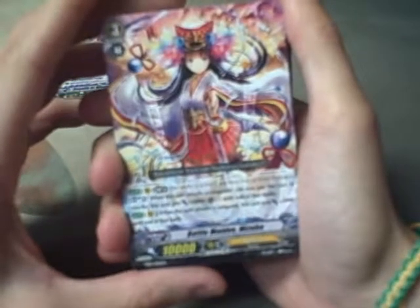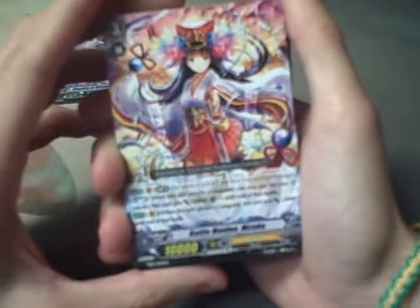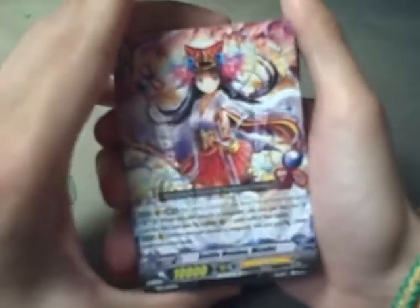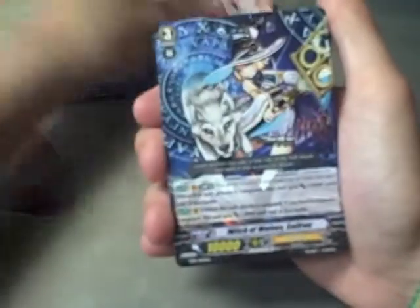Battle Maiden, Misuha. It has Limit Break 4, Soul Blast 3. When this unit attacks the vanguard, you may pay the cost. If you do, this unit gets plus 5 and a critical. When this unit attacks the vanguard, it gets plus 3 until the end of battle. We got 2 copies of that.